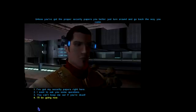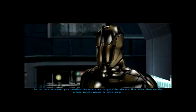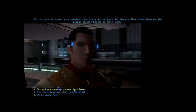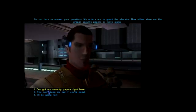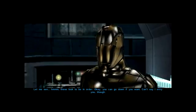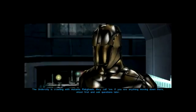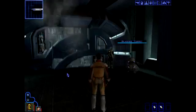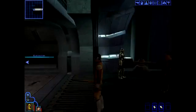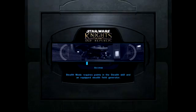'I don't think so, buddy. I've got some official papers right here, but I want to ask you some questions first.' 'I'm not here to answer your questions - my orders are to guard the elevator. Show me the proper security papers or move along.' Fine, you damn bugbear. Take the papers then. 'Yeah, these look to be in order - you can go down if you want. Can't say I envy you though. The Undercity is crawling with mutants - Rakghouls, they call them. Shoot first and ask questions later.' You're all pally-pally now you've seen my papers, eh? Change your tune? Get down, Carth - to the Undercity!